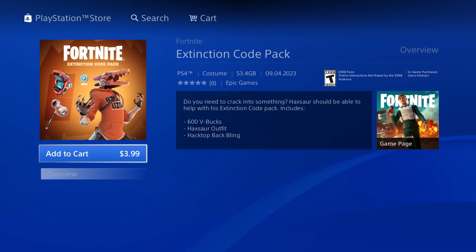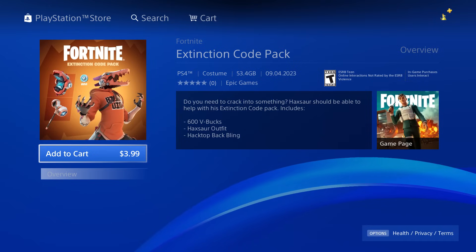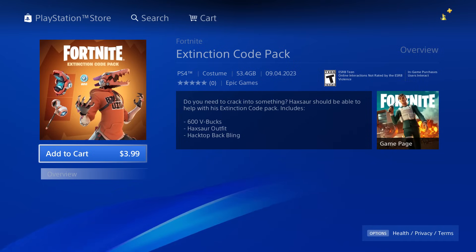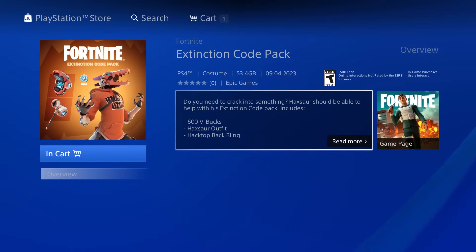There it is — the Extinction Code pack, nice! I wonder why I can't see it in game, that's so weird. With this pack you get 600 V-Bucks, the Hacksore outfit, and the Hack Top back bling. You get the 600 V-Bucks instantly.